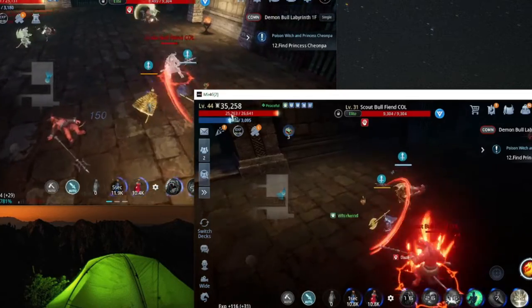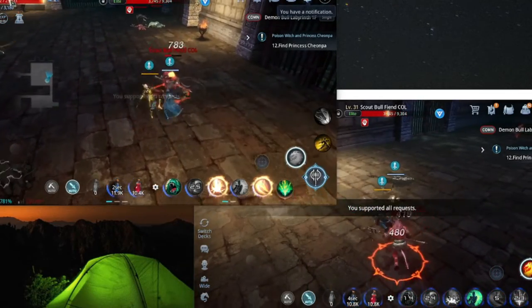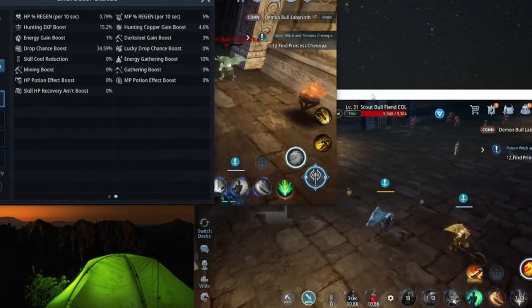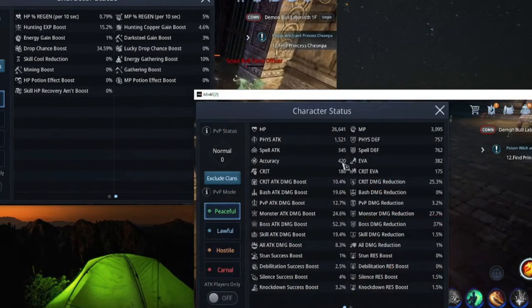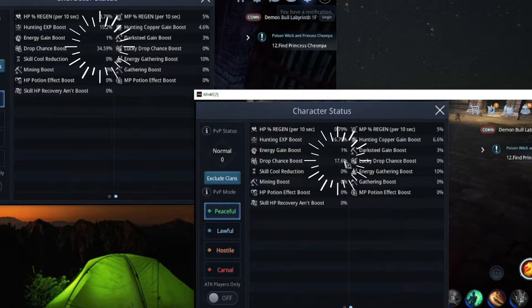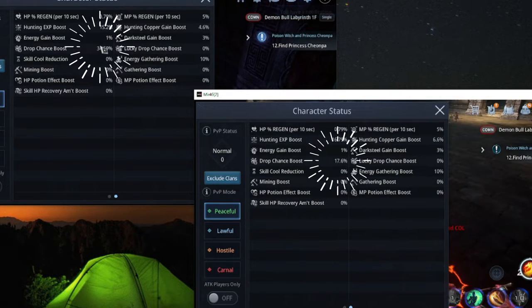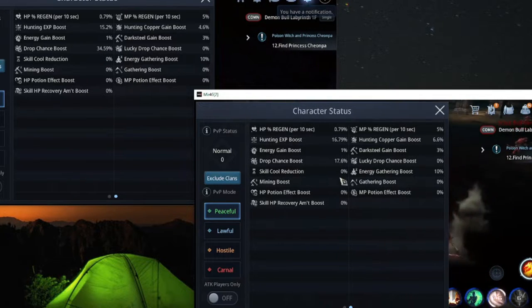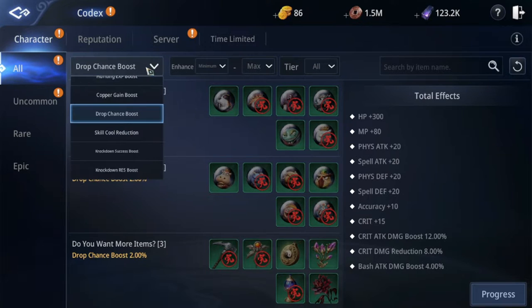Let's see more detail in the character status. 34% battle score, 17% drop chance boost. That's why I put increasing drop chance in number one.